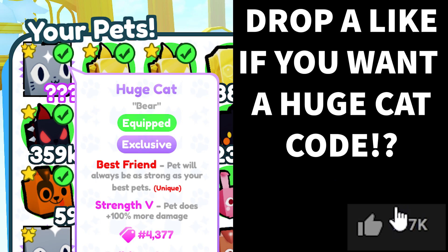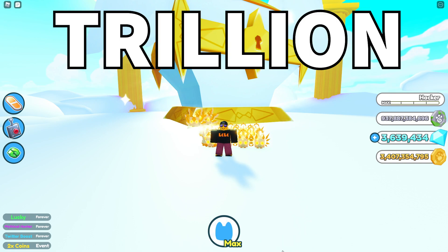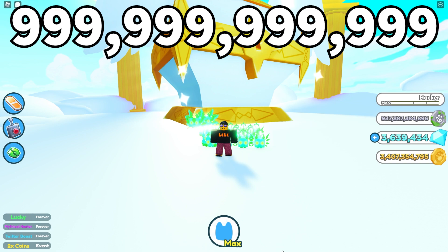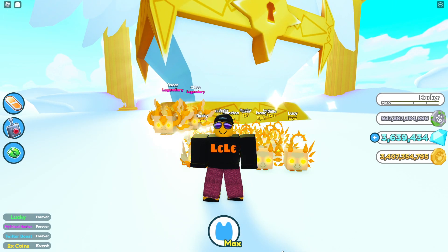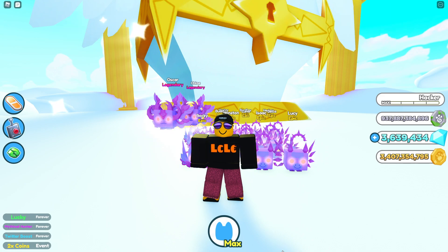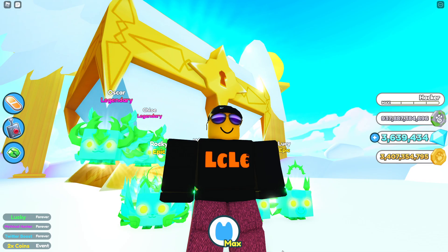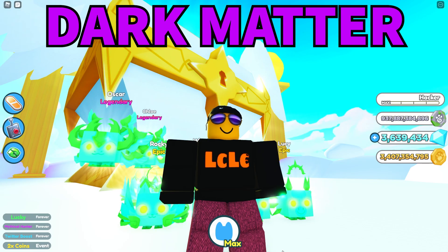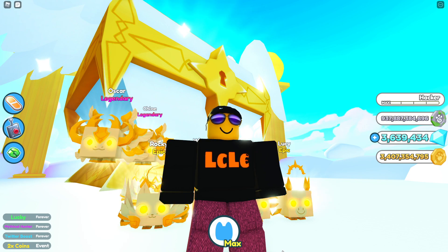Drop a like if you want a huge cat code. In today's video we're going to be accumulating one trillion coins — well, actually it's going to be like 999 billion 999 million 999,999. Dark matter is coming to Pet Simulator X and we are going to be getting ready. In this video I'm going to show you all the leaks for dark matter, which looks actually pretty cool.